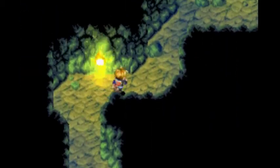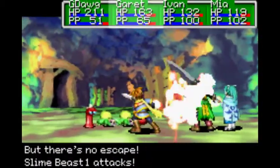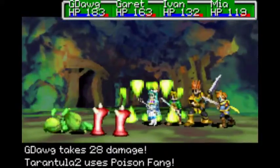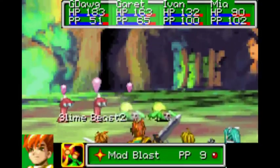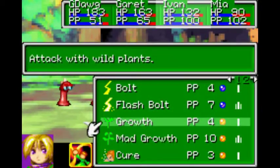I want to start using those items a lot more as well - that's one of the things I want to do in this playthrough. Oh no, I didn't mean to do that. I'm so used to going to Synergy first. Do not Poison! I am so used to going to the menu to use my Synergy that I just sometimes do that out of force of habit, which is kind of funny.